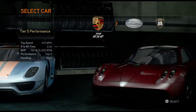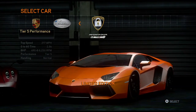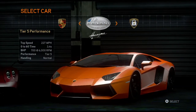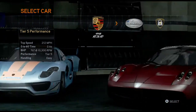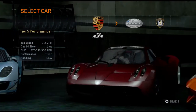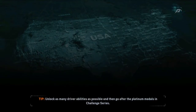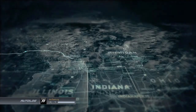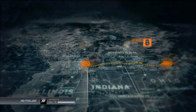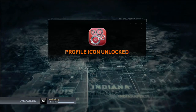We've got the Huayra which is much faster but less acceleration. And then we've got the Aventador which is only available in a deluxe edition of some sort. This is a hard choice though — we can swap later, so I'm going to go with the Porsche for now. Got to the chopper — complete stage 8. And that is stage 8 complete. We got the challenge series profile icon — that's all good.